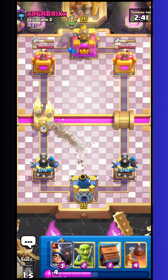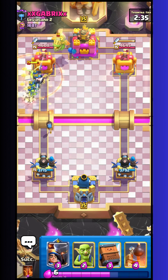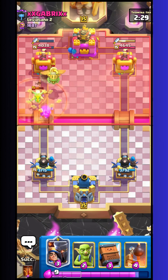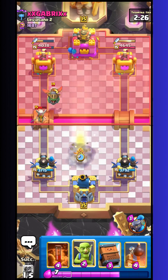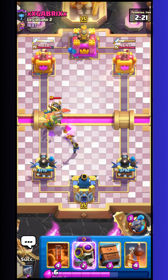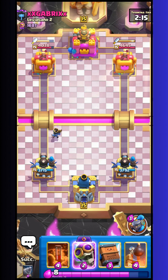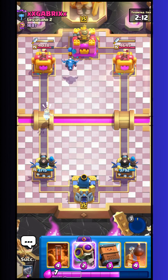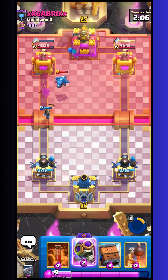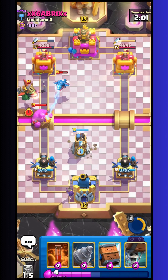He used tornado, but one wallbreaker still connects — that's really good. Now I think I go with little prince. I also take goblin just to block the infernal dragon. I want to keep my little prince alive. Pretty sure he has golem — maybe elixir golem but I think it's normal golem. Electro dragon. He has elixir golem — so nice.